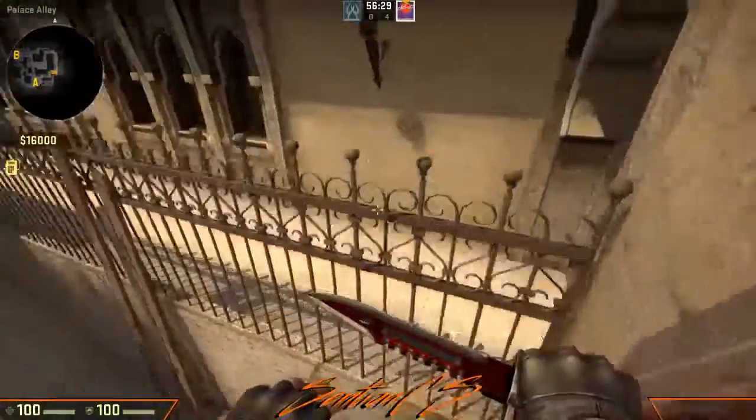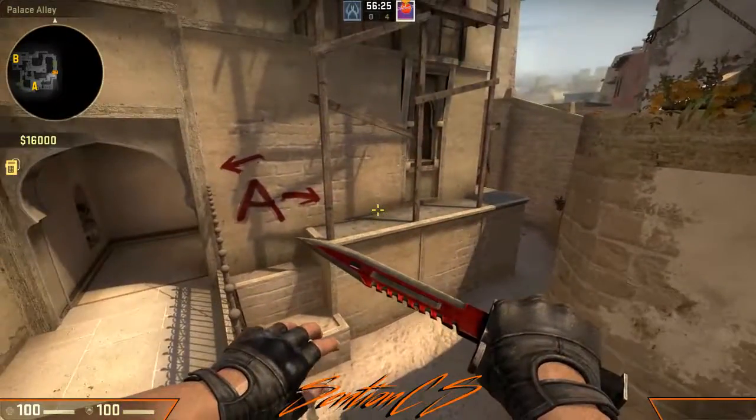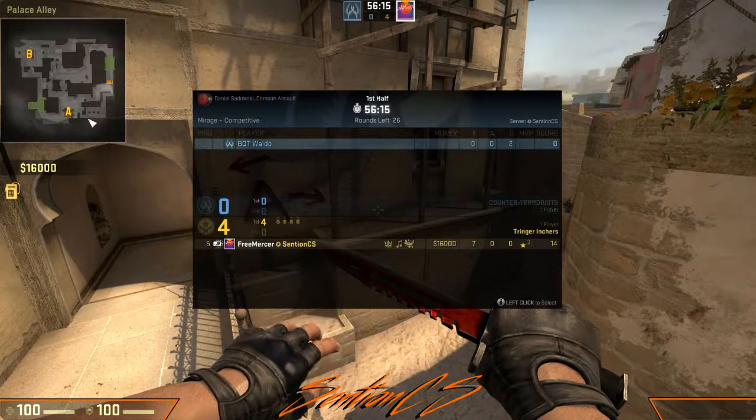Alright guys, so as you can see today we are on Mirage and I'm going to be showing you our default setup for A in this video. So here on Mirage this is A main and over here is palace. In our default we're either going to have 4 going A main and 1 palace or 3 going A main and 2 going palace depending on who throws the CT smoke.